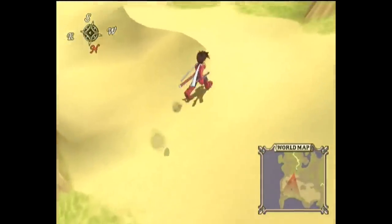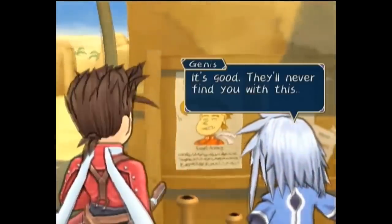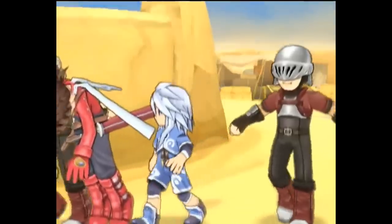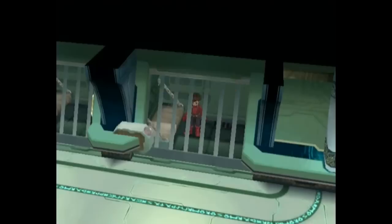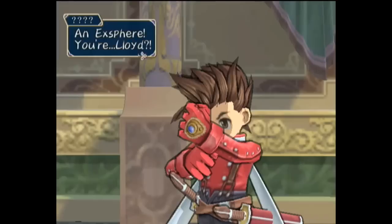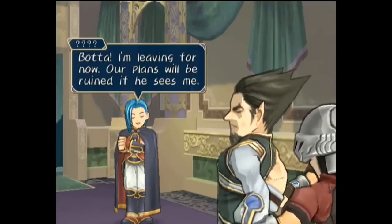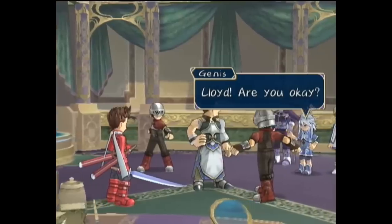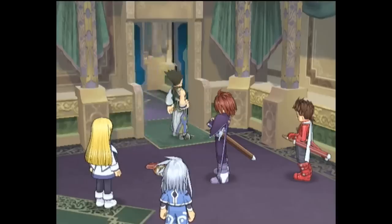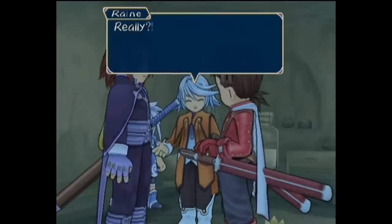Heading south, the land turns to desert, and under the sweltering heat the Desians are already in the oasis town searching for Lloyd with unflattering wanted posters. After finding a clue to where Colette is, the Desians spot and capture Lloyd. Imprisoning just Lloyd, he escapes thanks to the Sorcerer's Ring, but while sneaking he's met by a mysterious blue-haired man who recognizes Lloyd and notes his resemblance to someone. Boda comes in and says the Chosen's group has infiltrated the facility, and the mysterious man takes his leave just as Genis arrives with Colette and Kratos. Defeating Boda again, Raine leads them to an escape route she's cleared, and Lloyd refines Boda's Exsphere for Raine's use.